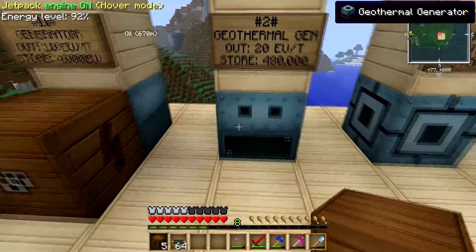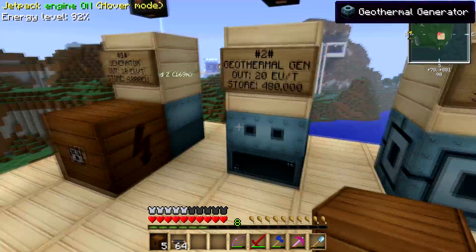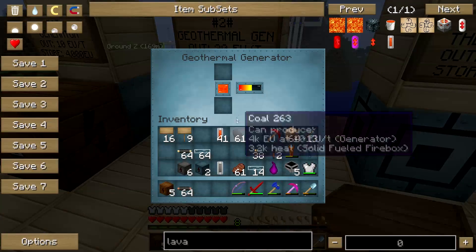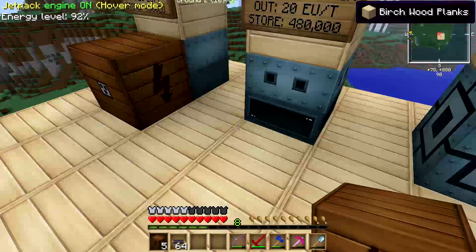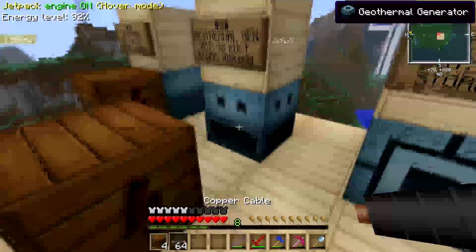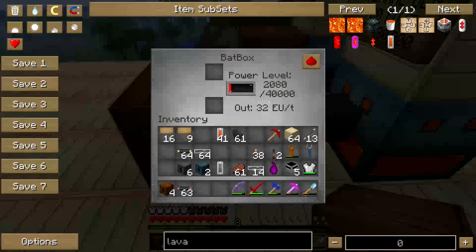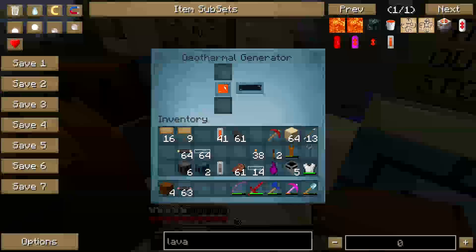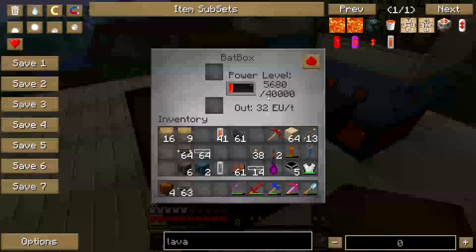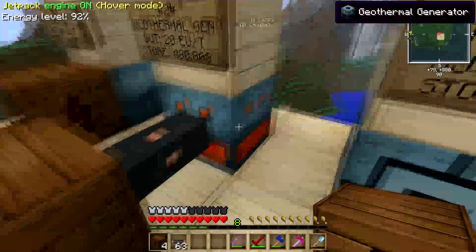Really quickly — now that I've shown you the generator, the same thing applies for the geothermal and the thermal generator. The same idea. I have a BatBox. Now this geothermal generator already has an internal storage of 480,000 EU, remember. So all I have to do is connect a copper cable, click, and look — it's lighting up. It's transferring the energy stored in there to the BatBox. With 480,000 internal storage, you can fill up the BatBox a couple of times before you have to worry. I always keep lava cells in there, and it will use them as it goes.